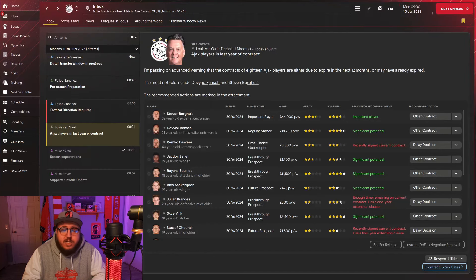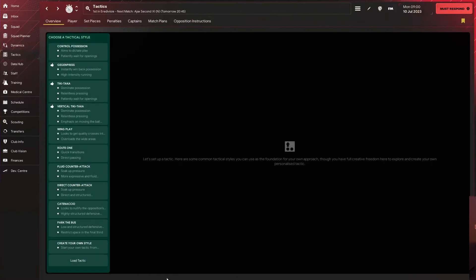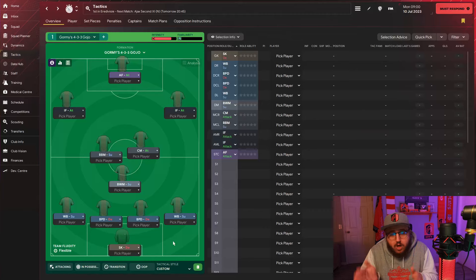We also have an alert on players whose contracts are expiring this season - a short overview of players you'll either have to sell, sign to new contracts, or be prepared to let leave on a free. We also have the tactical direction required, so you just need to go create a tactic. For now, since tactics is getting its own episode, I'm just going to load up one of my tactics and we could go play a game if we wanted to.